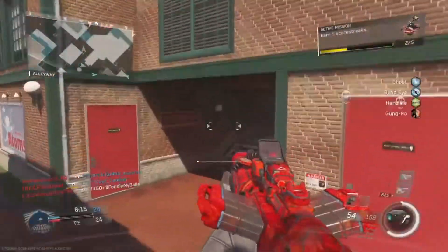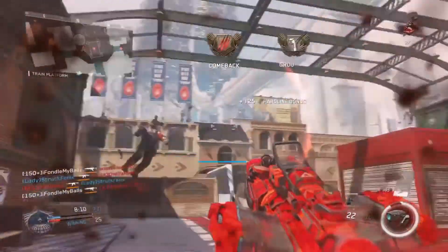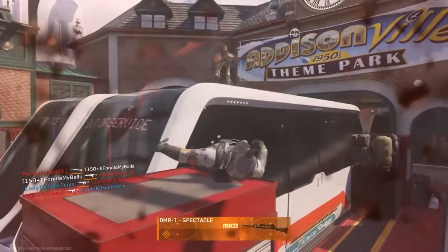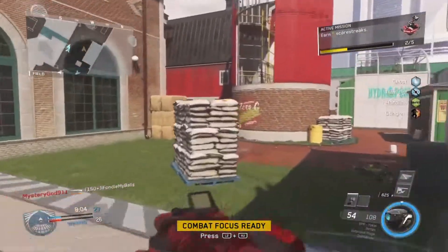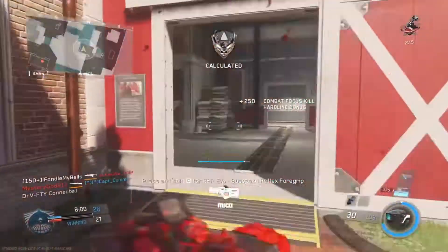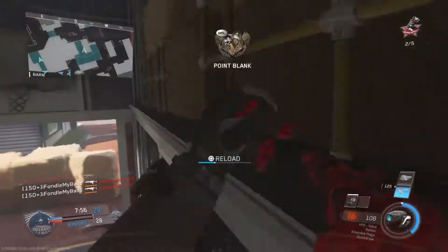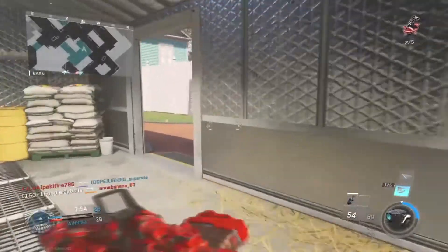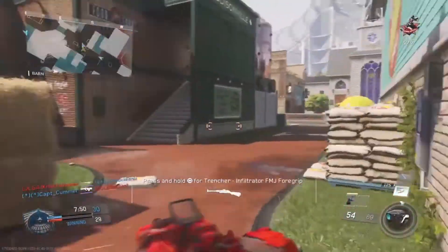For perks, I always recommend running Blind Eye and Ghost as your first two perks. Ghost isn't as important as Blind Eye, but I've noticed with Hyper Team Deathmatch, people put down micro turrets all the time, and you definitely don't want to die from those if you're streaking and a few kills off an Advanced UAV or a Warden. So I definitely recommend Blind Eye, and I also run Ghost. For Perk 2, I definitely recommend running Hardline, and for Perk 3, I definitely recommend running Gung-Ho.